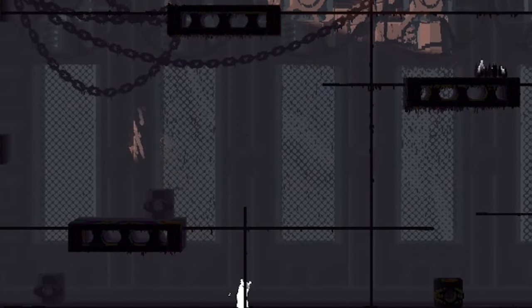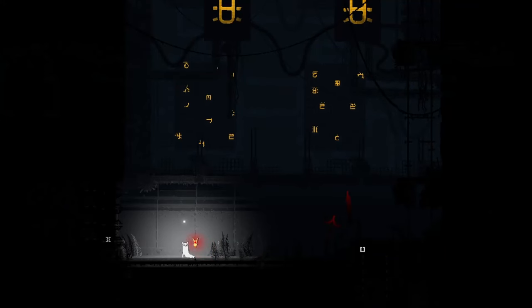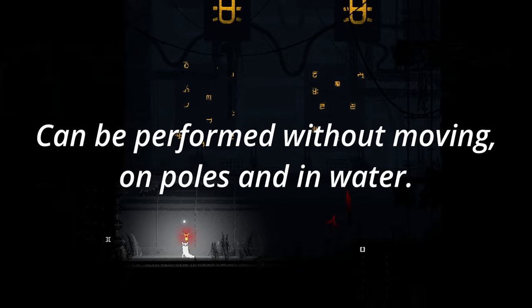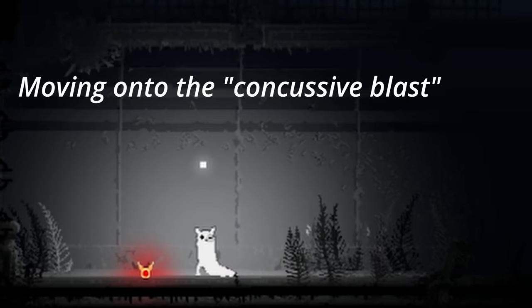The good thing is she can throw spears upwards and downwards. In some cases, this is better than a regular backflip because you can perform it without moving, being on poles, or swimming in water. The bad thing is that you can jump too high, bumping your head on the ceiling and basically wasting a charge.